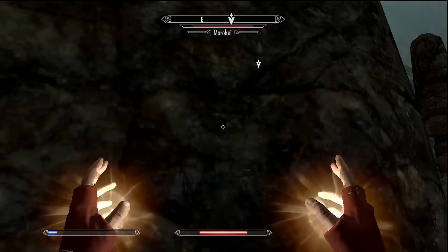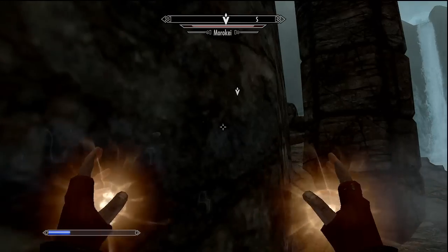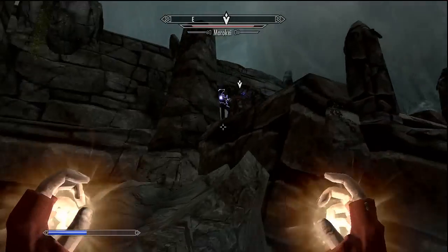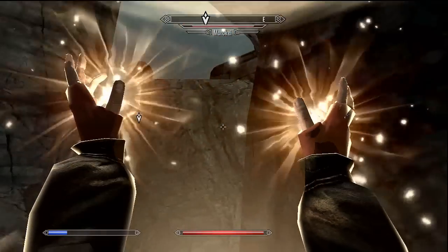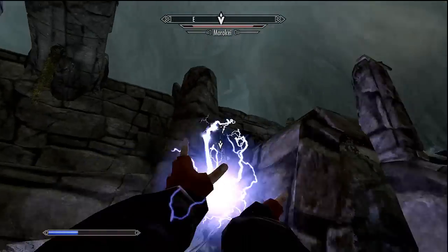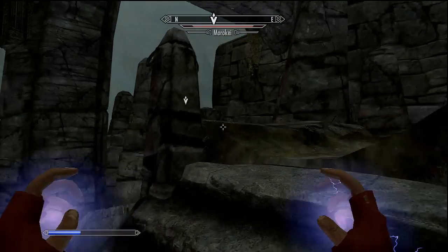This is the very first dragon priest. One of the main reasons the dungeon itself is so strong and hard to get through is because if you're playing a mage character like I am, it's going to drain your mana every time you get hit. This guy uses lightning-based attacks which are bad for mages. I suggest using your Slow Time shout or dragon shout, which you actually get in the Labyrinthian itself, and just pounding him with the Spark spell.